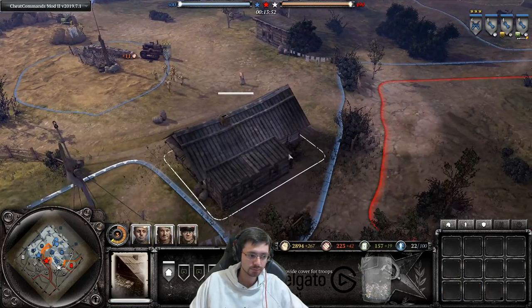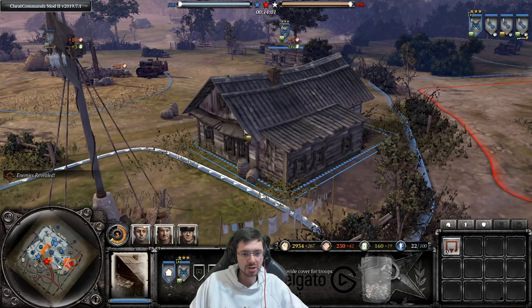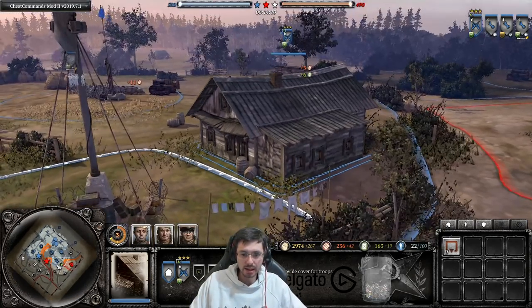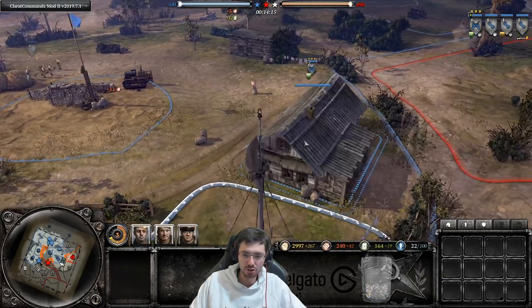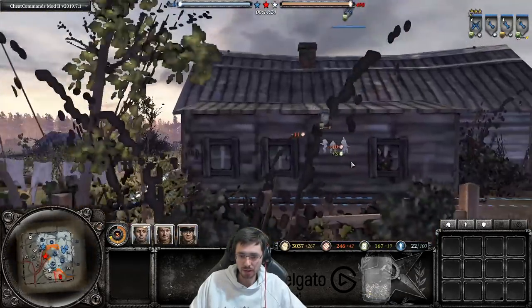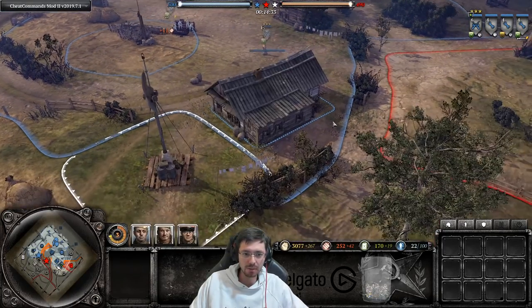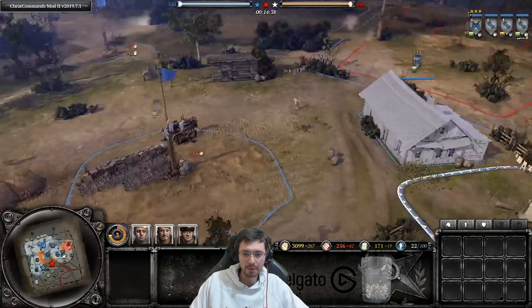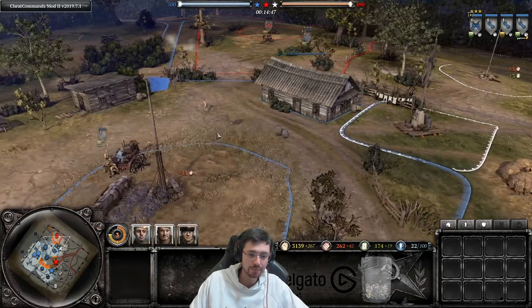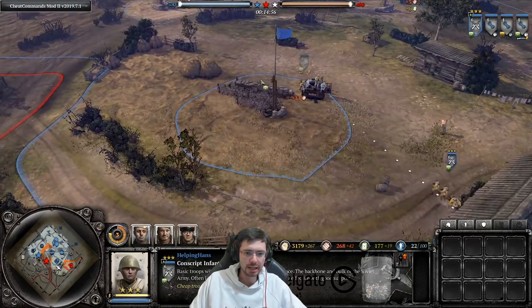Houses provide green cover and can hold up to two squads, though that's usually not optimal. Each side of a house has a different number of windows — for example, one side might have four windows, another only two. When assaulting a house, approach from the side with the fewest windows so fewer enemy models can fire at you. Use a flamethrower to clear squads inside houses effectively.